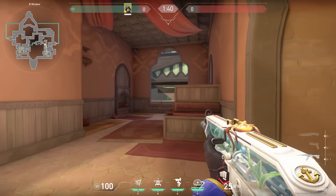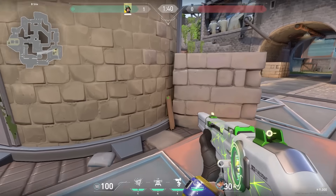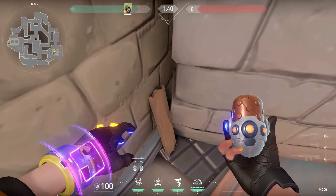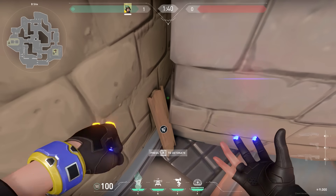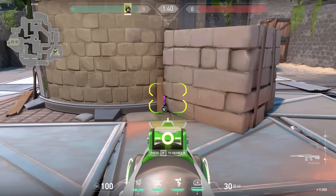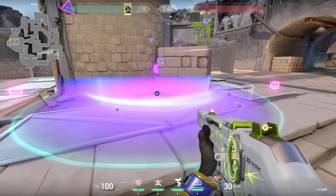This next KJ trick is not bug abuse though, I think at least. Do you see this small gap above the wood? If you stand close to it and do a right-click throw with your nanoswarm, your nanoswarm will land behind a piece of wood. If you are using this lineup, the enemies might have a hard time finding your nanoswarm for the post plant and that's how you can get some sneaky kills on the enemies.